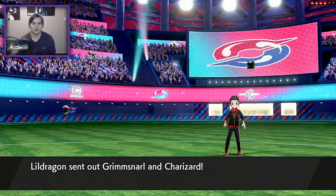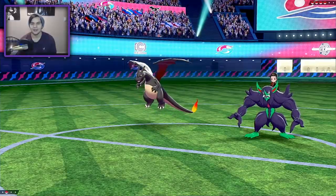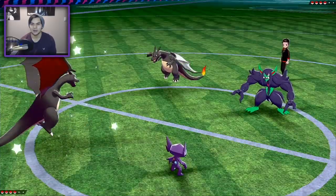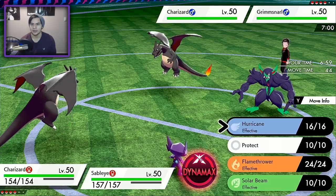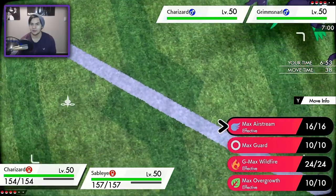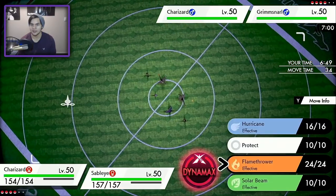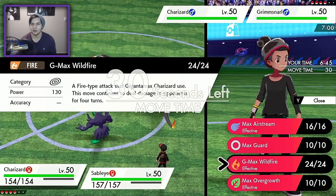Grimmsnarl and Charizard — so it looks like we're kind of mirroring our leads here. I can't fake out his Charizard, and he's probably going to want to go for a Thunder Wave. So I feel like my best play is going to be G-Max Wildfire, most likely — which is stronger. Max Wildfire, base 130 versus base 140. Actually Max Airstream is going to be better, but we'll go Wildfire.